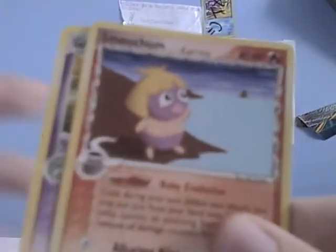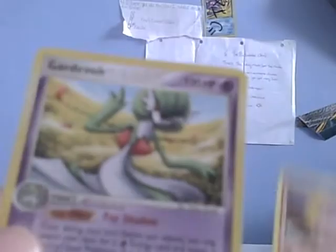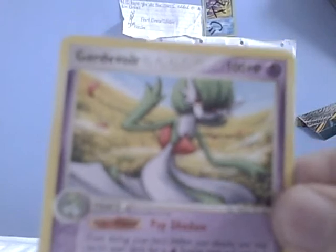And a Delta Species Smoochum — it's crying. Oh, and a Gardevoir, I actually don't know which set but it's very nice. These are lovely extras, thank you. That was not necessary and I do think that's very lovely of you.